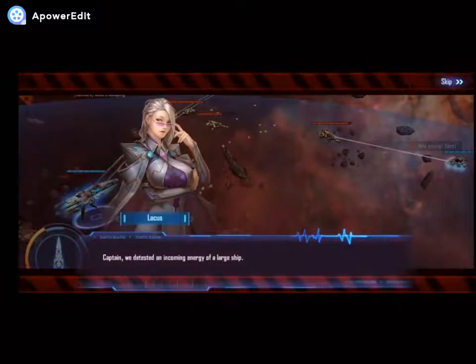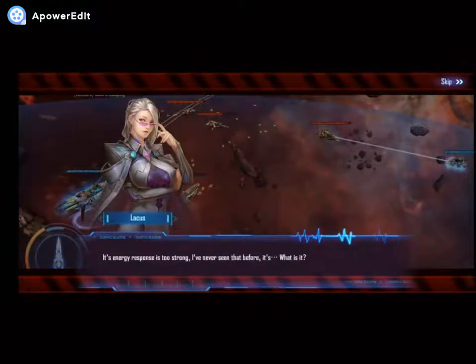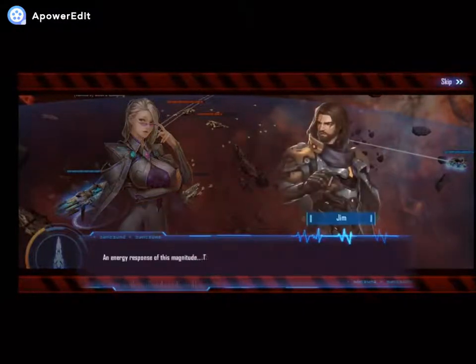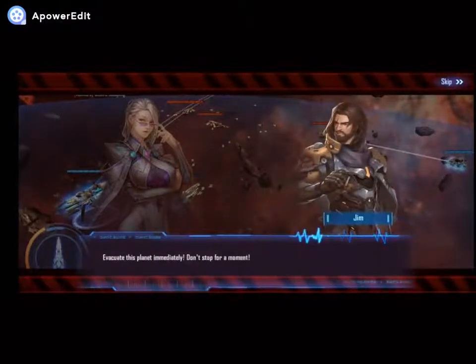We detected an incoming energy of a large ship. Its energy response is too strong — I've never seen that before. What is it? An energy response of this magnitude... The Death Star Fourth. Evacuate this planet immediately.